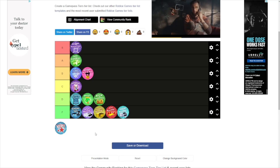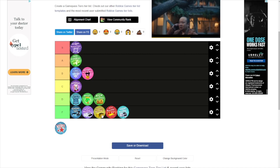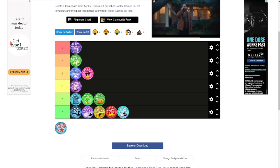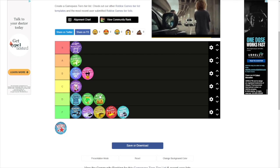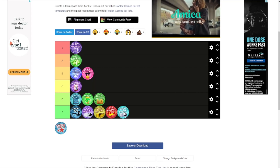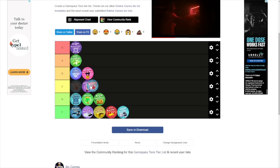The Starter Bundle goes at F tier as well — it's just not good. If you want to start the game off well, you might as well get the Money Tree or Rich Customers. I don't understand why you'd get the Starter Bundle for Robux when it costs a couple thousand.